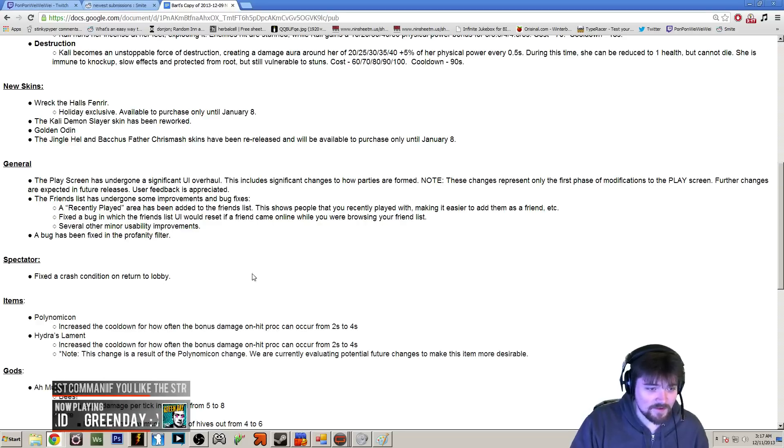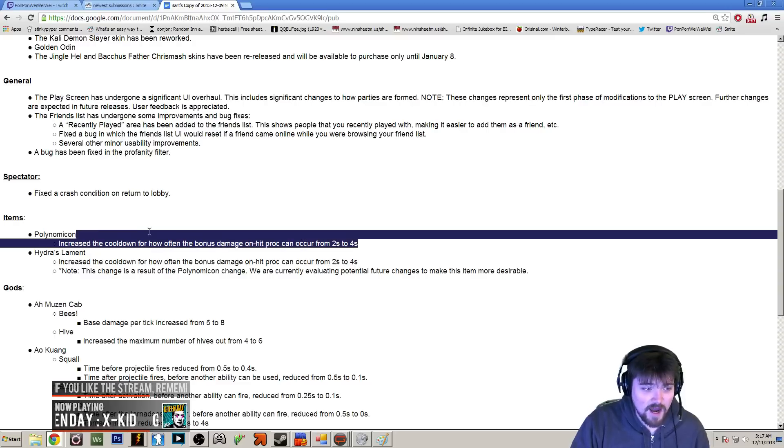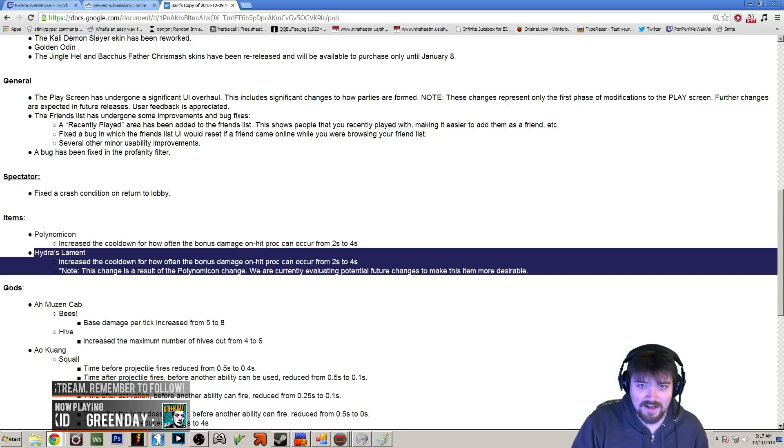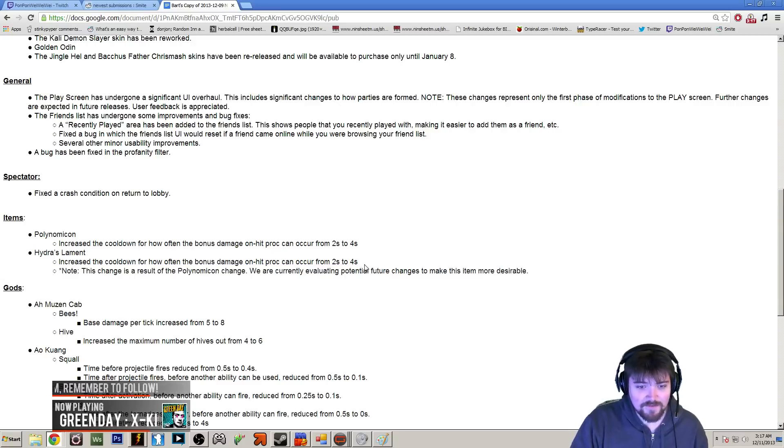They're also fixing the Profanity Filter and fixed a crash on Spectator. Items that got nerfed were Hydra's Lament and Polynomicon. Hydra's Lament was nerfed mainly because it works the exact same as Polynomicon, and something in their code didn't let them change these separately, but they're going to deal with Hydra's Lament at a later date.